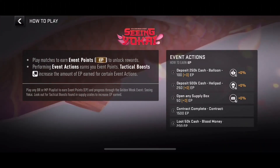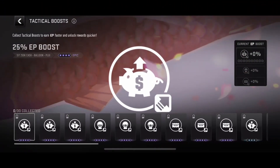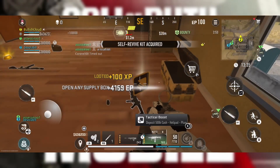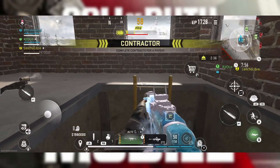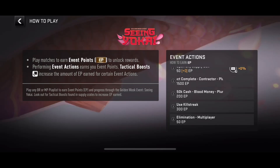Those top three actions are the only ones you can get a tactical boost for. For the tactical boost, we have a total of 30 that you can collect, and you can only get these through opening supply boxes. When you complete any contract during the mini contractor event in plunder, you'll have a pop-up on screen. When that happens, during that little time period, any contract that you complete can get you 1,500 event points.